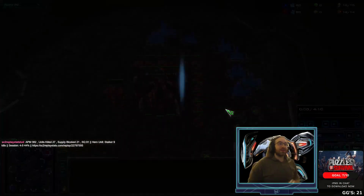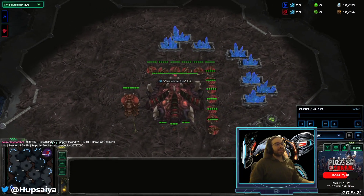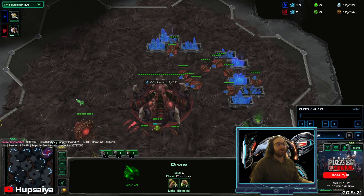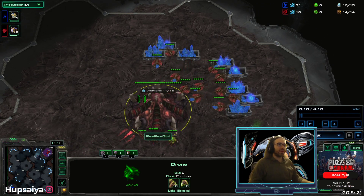Welcome back to another video. I'm here to teach you how to deal with the most disgusting, obnoxious cheese that Zerg currently has and is terrorizing the ladder with — this is the how-to-defend-against proxy hatch all-in build.